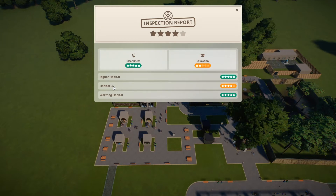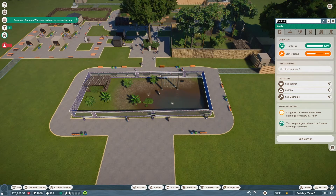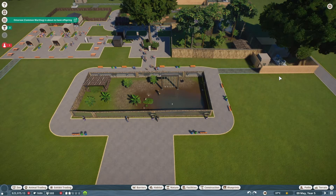Habitat three, which we still need to name, isn't great on education, but overall we have a four-star inspector report. Let me quickly name it — 'Flamingo Habitat.' Perfect, I hope I spelled everything correctly!